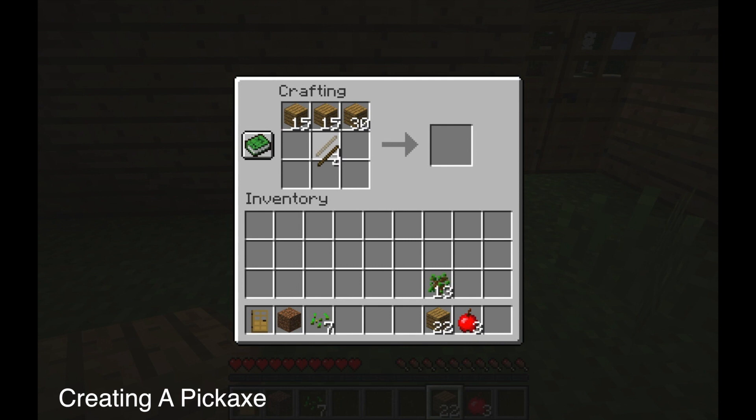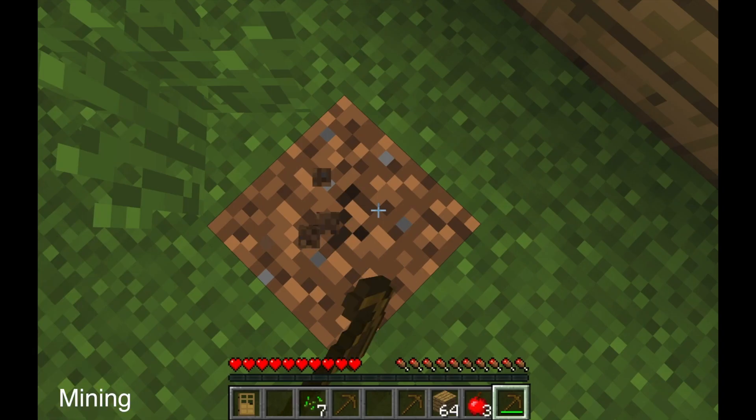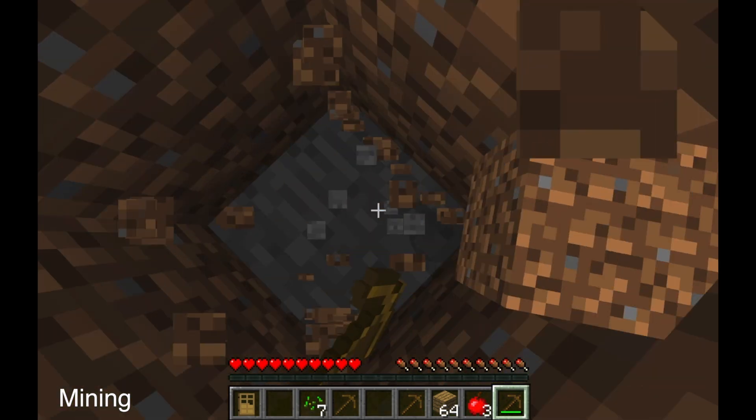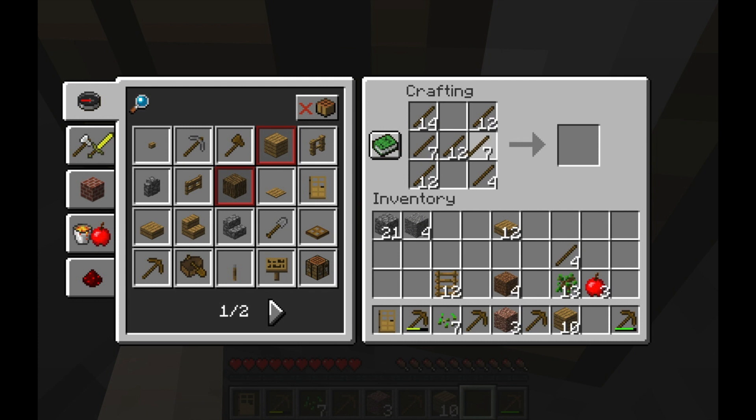We're going to start mining a hole at the top, and then directly below that hole you're going to start mining there so that the sunlight can fill that hole, so you don't have any darkness while you're mining. It's a little bit of a cheat, but it's nice — so you can see what you're mining always.